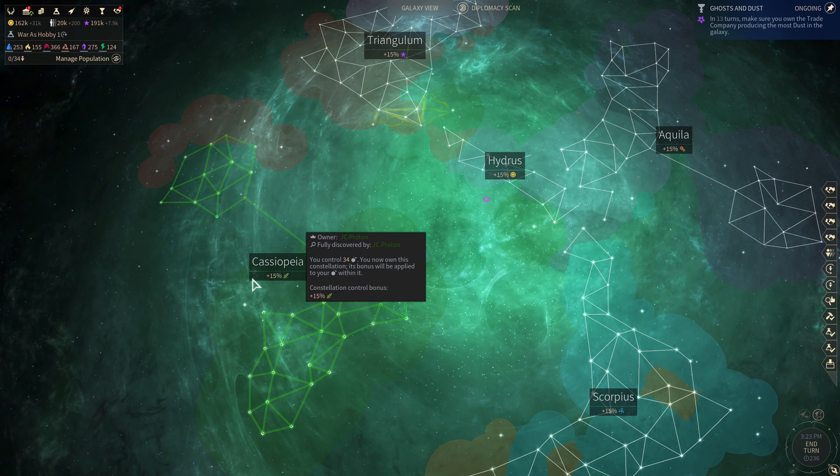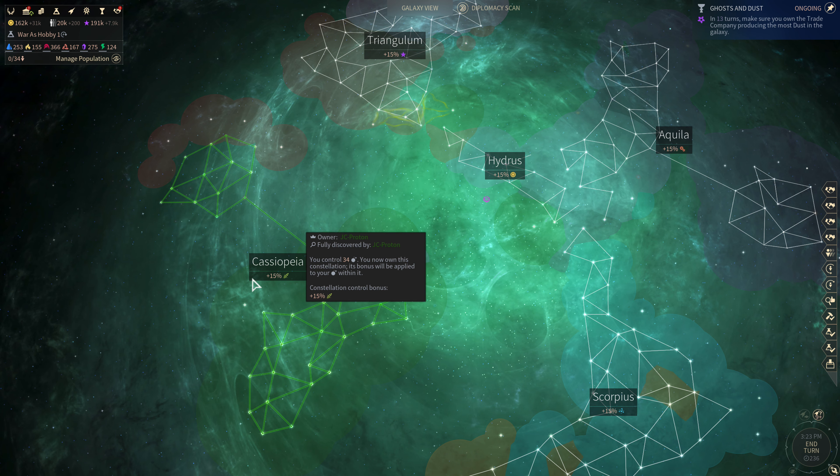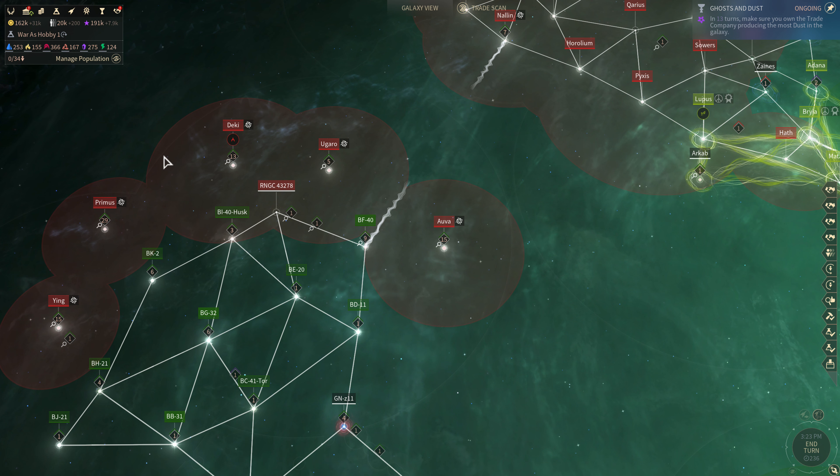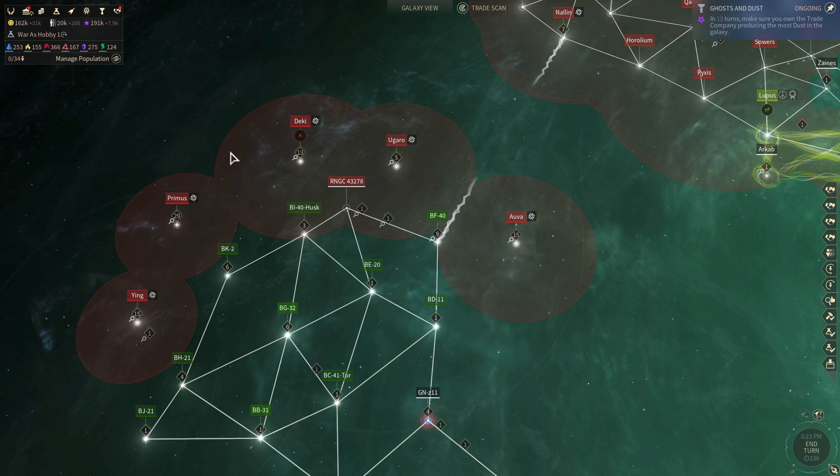Hello and welcome to Let's Play Endless Space 2, Series 7, Episode 80. I'm JC Proton, we are picking up at Turn 236. In this one we are going to be looking over our carrier design.